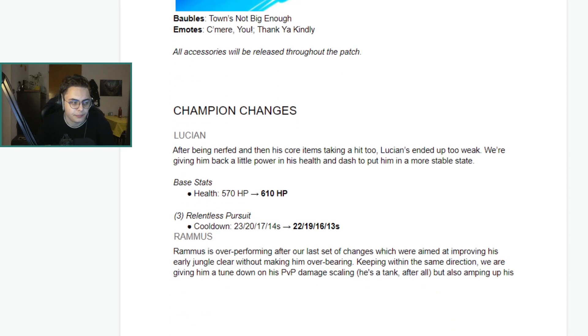Champion changes: Lucian. After being nerfed and his core items taking a hit, Lucian's getting a little power back — 40 base HP and reverting the cooldown nerf to his dash from around patch 2.4a. Overall pretty good changes. Personally, Lucian just dropped off the face of the planet, which is unfortunate because he's one of my favorite champions. Excited to see him get some power back, though it's still awkward since his core items got really nerfed and he doesn't have other builds that feel as effective.